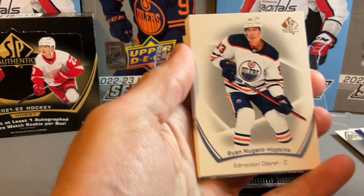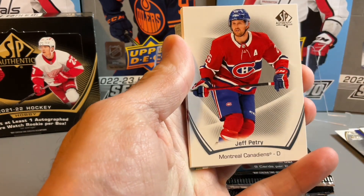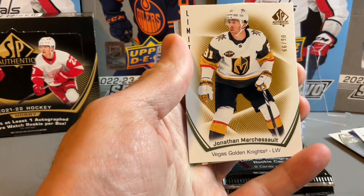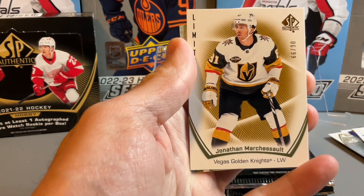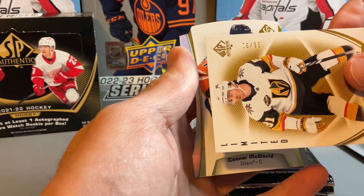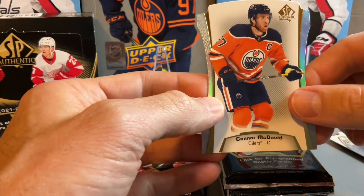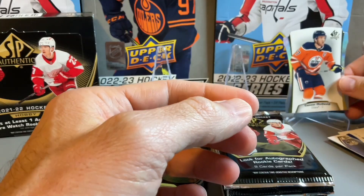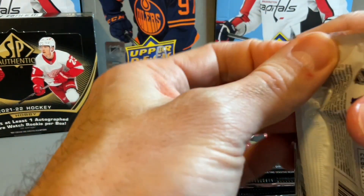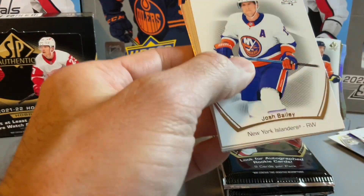Looks like we have another die cut in this pack. Mikko Rantanen, Quinn Hughes, limited red of Vasilevsky. There's a numbered card out of 99 of Jonathan Marchessault. And behind that is a Connor McDavid die cut. I've used to got a McDavid — prefer to get the McDavid in the blue, but I'll take that one.